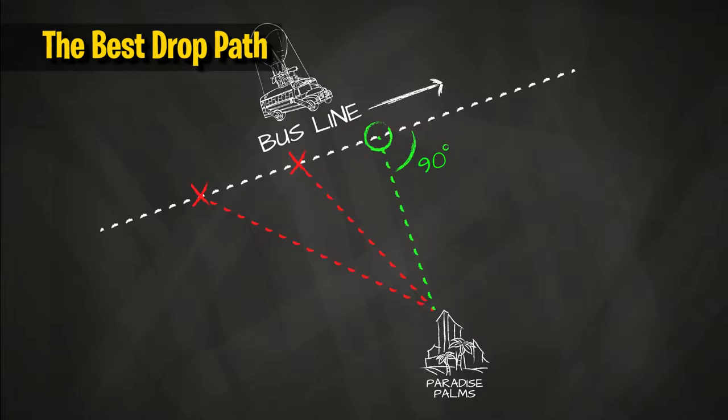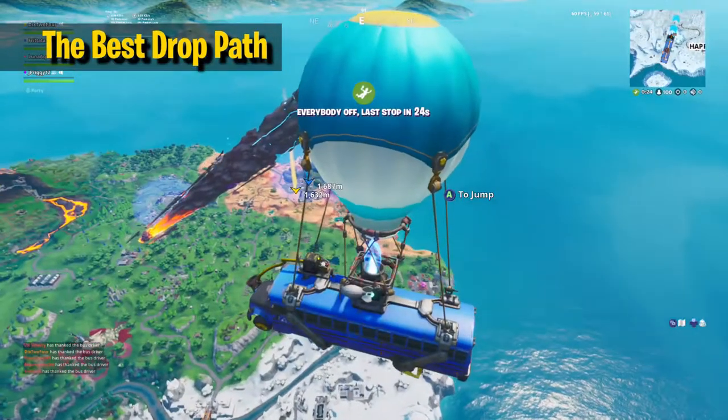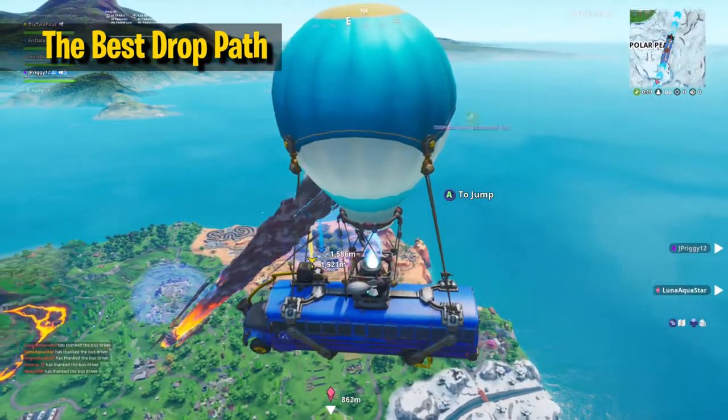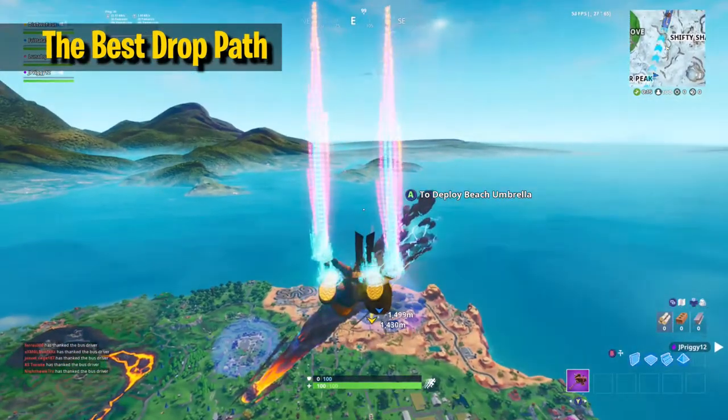You know when we work both Aristotle and Archimedes into a Fortnite video that we're learning things. The easiest way to do this in-game is to mark the location you want to land at and simply turn your camera perpendicular so it's looking directly out the side of the bus. Wait until your mark is in the center of your screen and voila — jump from there.